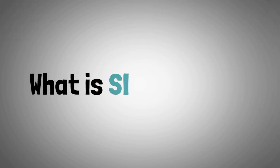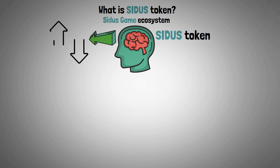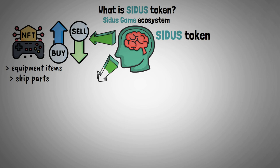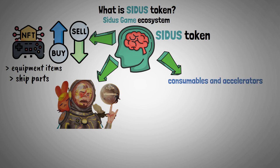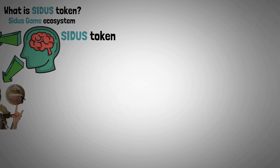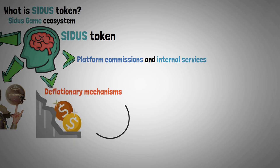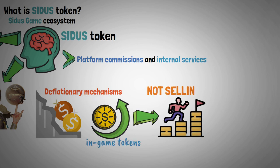Now let's look at the Cytos Token. An essential part of the Cytos game ecosystem, the Cytos Token can be used to buy and sell different NFTs in the game, such as enhancing equipment items and ship parts, and creating and perfecting NFT heroes. Furthermore, consumables and accelerators can be bought with the token to increase gameplay effectiveness. Cytos Token is also required for platform commissions and internal services. Because of the deflationary mechanisms in place, there is a greater demand for in-game tokens, which gives users more motivation to hold onto their tokens and earn more interest.